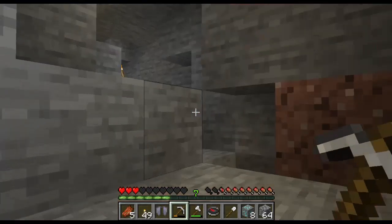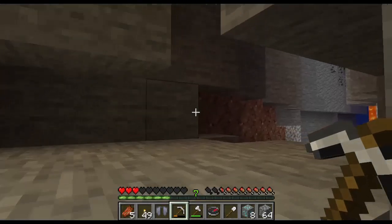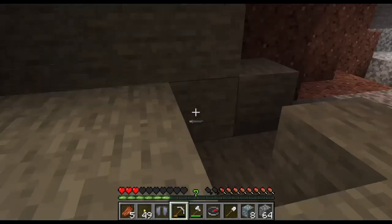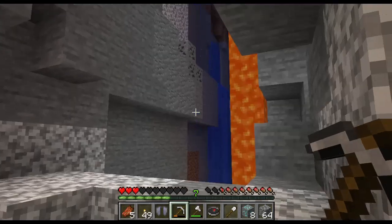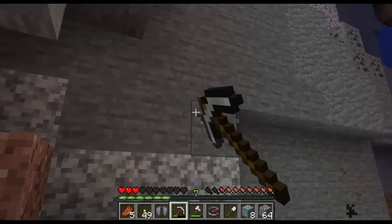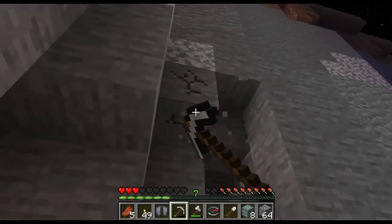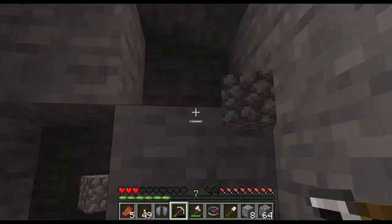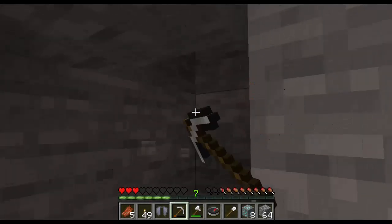Let's see if we can find our way back. I guess we can. Let's get back to the base. Hey guys, I saw some resources over there — let's try to get over there. There is a little bit of lava over there — I don't want to get burned — so let's just pass over here.